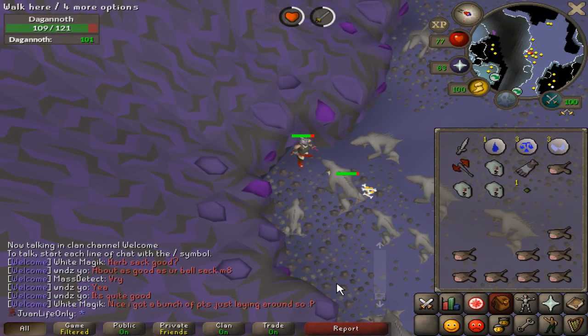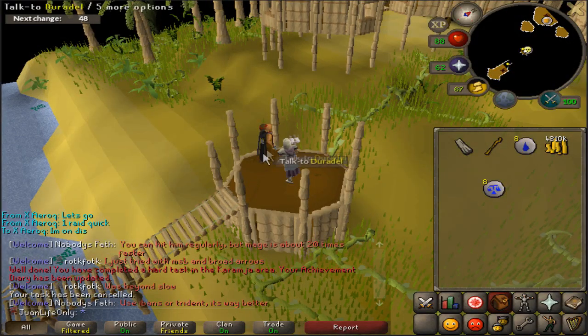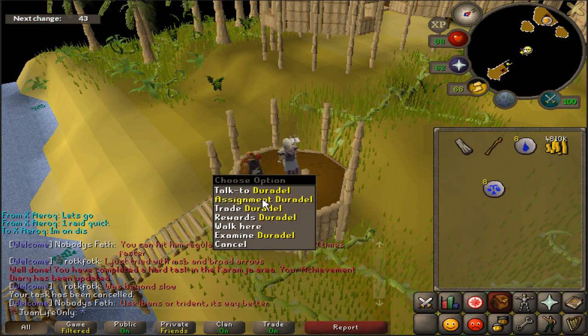Welcome to episode 31 of the hardcore ironman series. Every 10th task I get my task from Duradel so I can get a higher prestige, because you get bonus points every 10 tasks — Duradel gives a lot more points than Nieve.